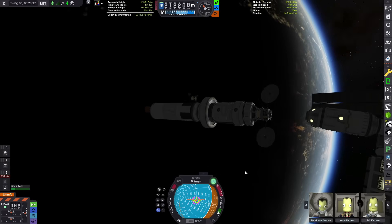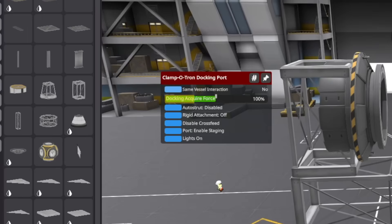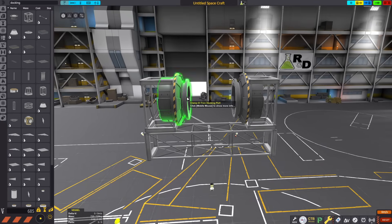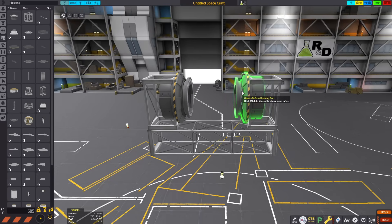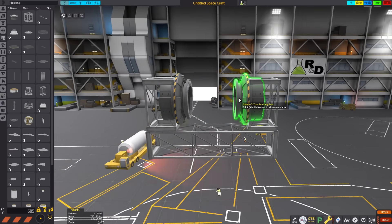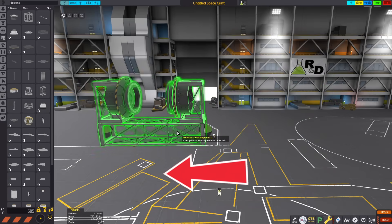But docking ports have one very interesting property. Whenever two docking ports are close together, they will begin to attract one another with a force similar to magnetism — the game calls it Docking Acquire Force. If we take one of these docking ports and turn it down to zero, and go to the other one and crank it up to 200%, that means this one won't pull towards this one, but this one will pull this way. So this entire craft will go in that direction.